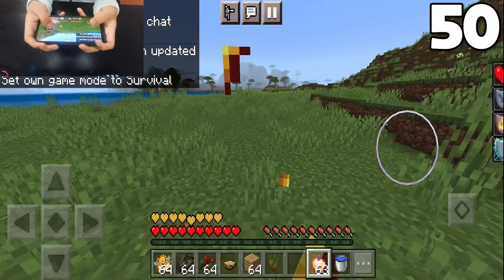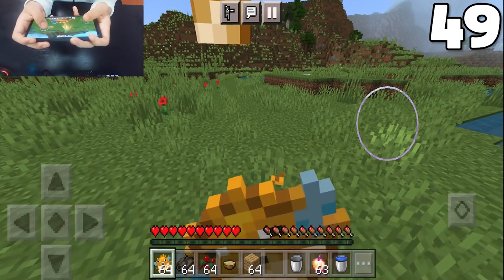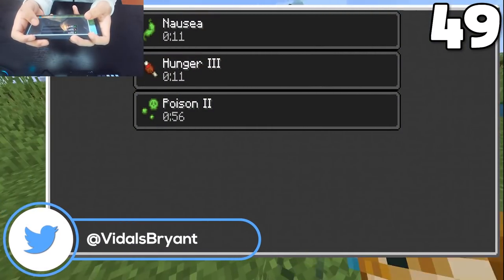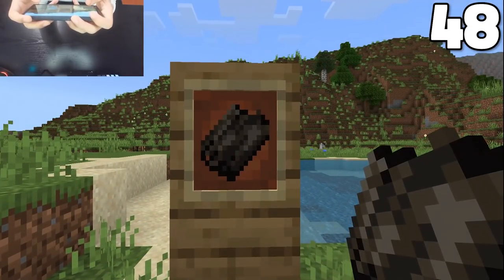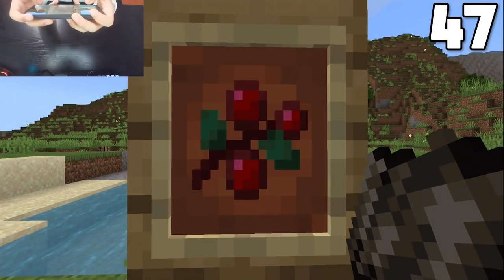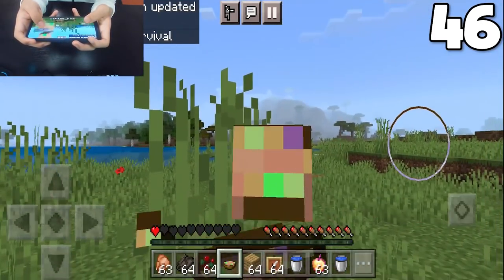Enchanted golden apples now give regeneration 2 for 20 seconds instead of regeneration 5 for 30 seconds. Pufferfish will now give you nausea 1 and poison 2 instead of nausea 2 and poison 4. Either way, you probably shouldn't be eating pufferfish. Dried kelp is made to be much less saturated, and similarly, sweet berries are also made to be much less saturated. Suspicious stew can now be eaten even whenever your hunger is full.